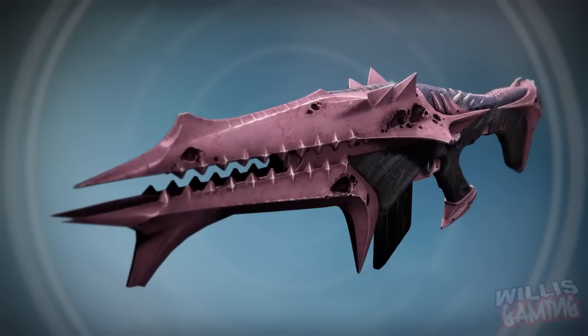Moving on, we've got the Smite of Moraine adept pulse rifle. All of these are going to be exotic once again if you don't remember. Pretty sure this didn't have a burn on it — they're probably going to add a burn to it. I'm guessing this is going to be solar, maybe. It's a really good pulse rifle from the King's Fall raid. I cannot wait to use it again.